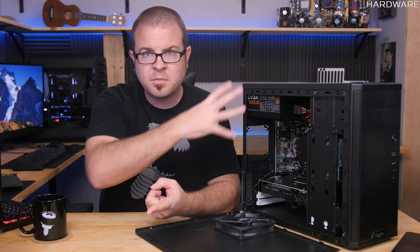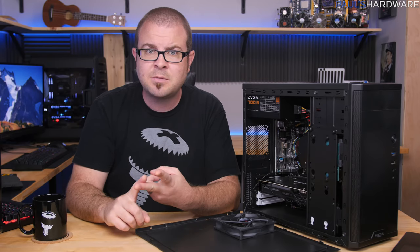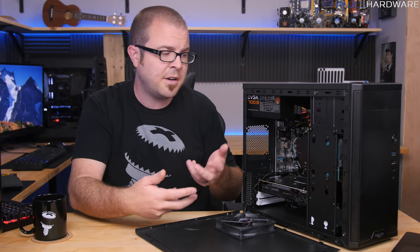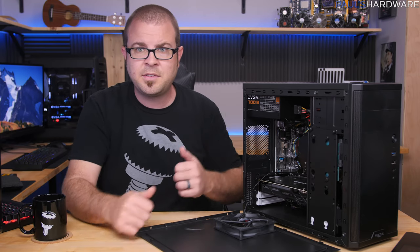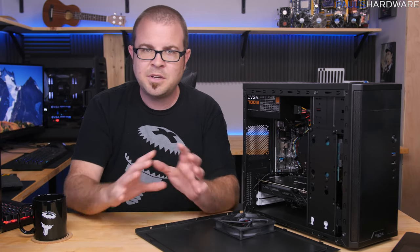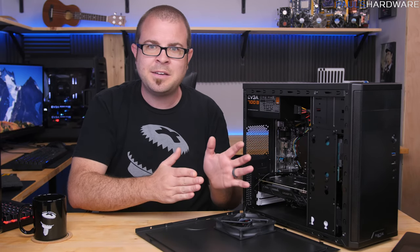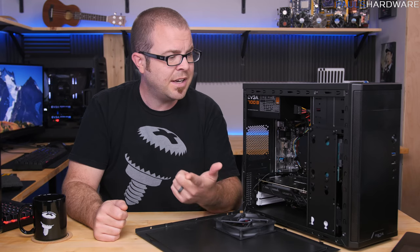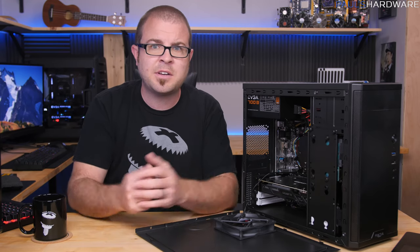I'm still happy with this build. The focus for entry-level PC building is getting a full-featured working system while sticking to a budget, which is very hard once you start saying 'just spend $20 more on the case' or 'get a slightly better GPU.' Add those up and suddenly it's not a $500 or $750 build anymore — it's $900. You can always spend more and get better stuff, but it's about what you choose now, how it works, and what you can add in the future.